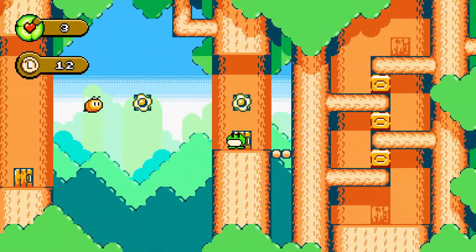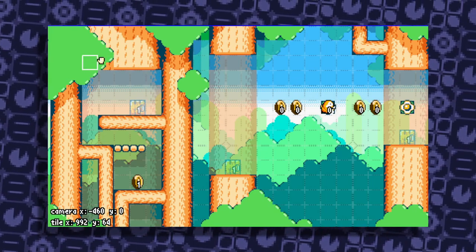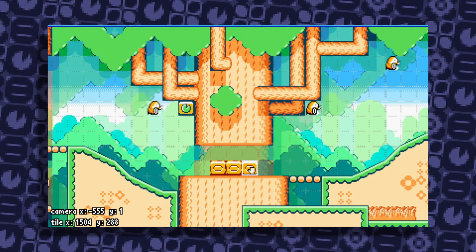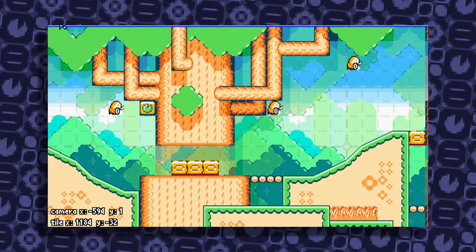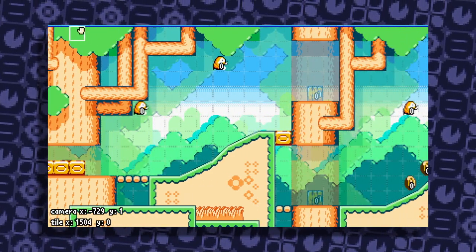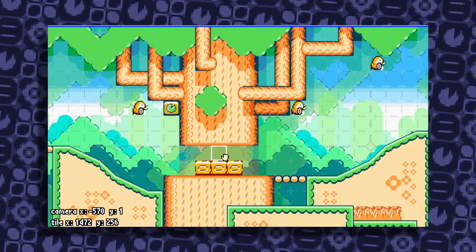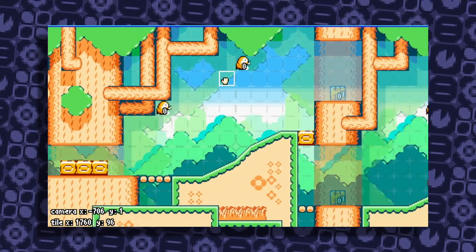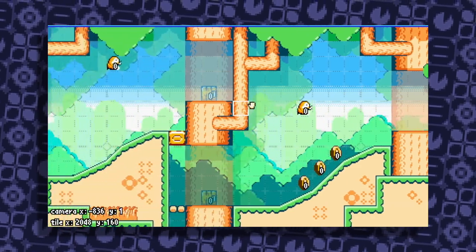There could be stuff hidden within this area — and there actually is. If they want to get this gem, they will have to eat the honeycube and aggro the bees, which is pretty cool.